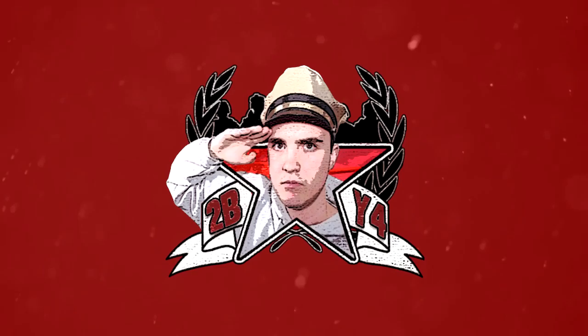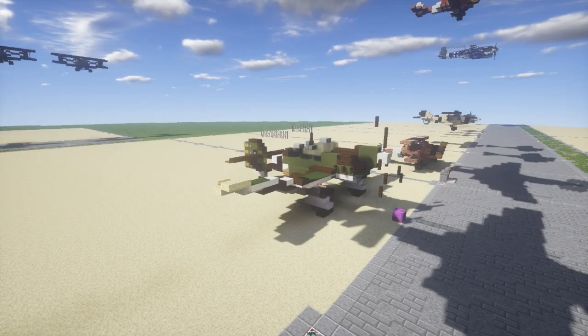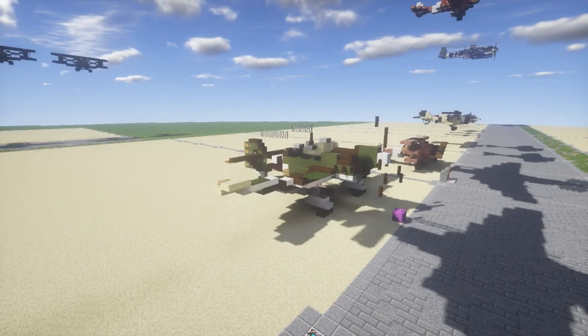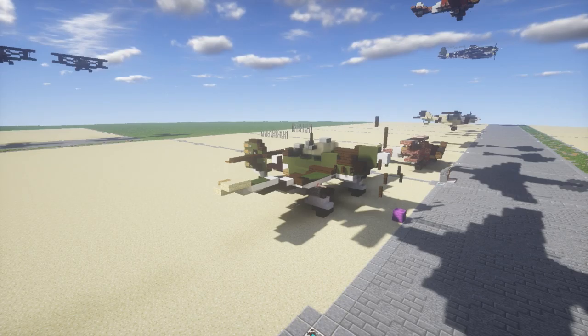Hello ladies and gentlemen, welcome back to another Minecraft World War 2 vehicle tutorial. In this tutorial we'll be building the Ju-87 Stuka dive bomber. This aircraft is very famous for its role in World War 2, especially with Nazi Germany. During that time it was used in various operations and was pretty much one of the staple elements of the German Blitzkrieg tactic. Overall, this aircraft is one of the most iconic dive bombers from World War 2.